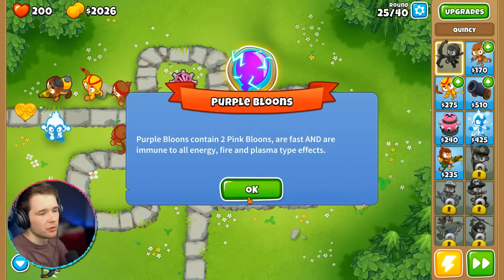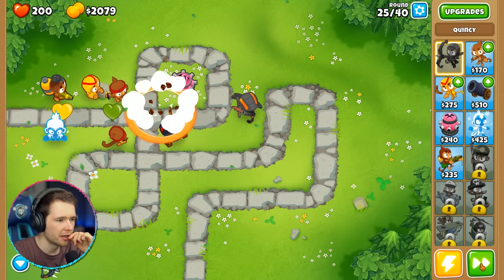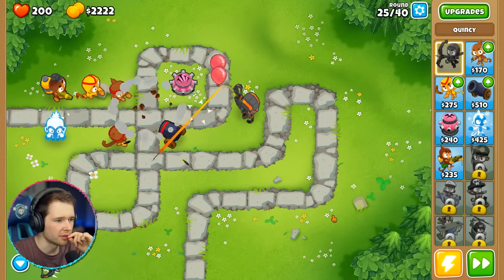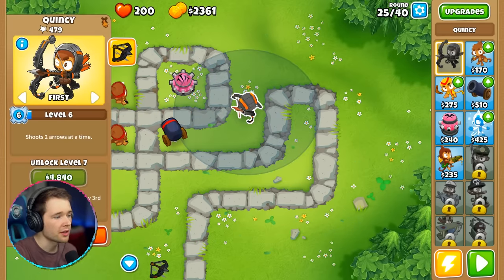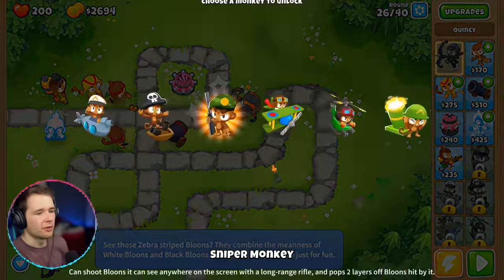I'm going to call them loons from now on because balloons sounds weird. I feel like we're doing okay. The plasma ones haven't come yet — there they are, here come the plasmas! Quincy's leveling up like crazy. He shoots two arrows at a time now, that's awesome. It doesn't even get past Quincy. Level seven!